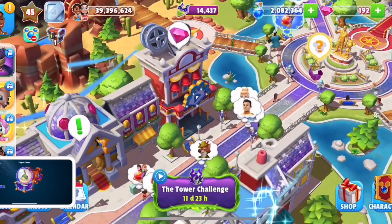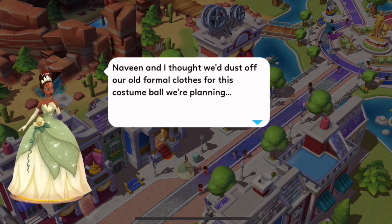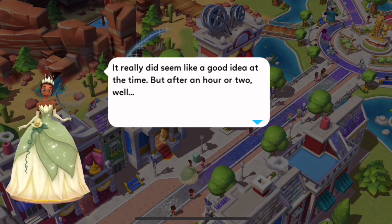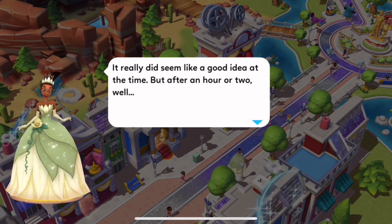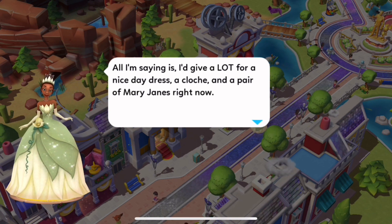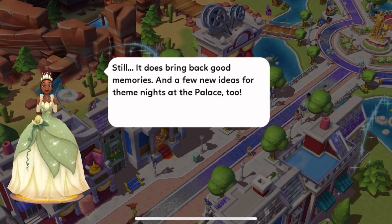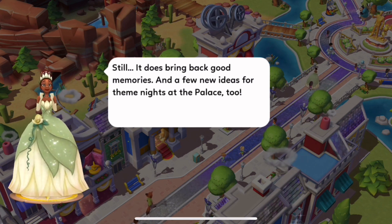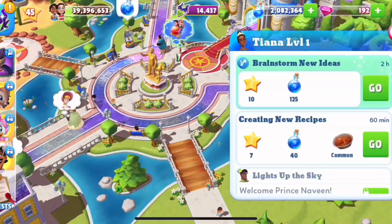Now it is time to get into some dialogue. Naveen and I thought we'd dust off our old formal clothes for this costume ball we're planning. It really did seem like a good idea at the time, but after an hour or two, well... All I'm saying is I'd give a lot for a nice day dress, a cloche, and a pair of Mary Janes right now. Still, it does bring back some good memories, and a few new ideas for theme nights at the palace too! Let's send Tiana to brainstorm new ideas!